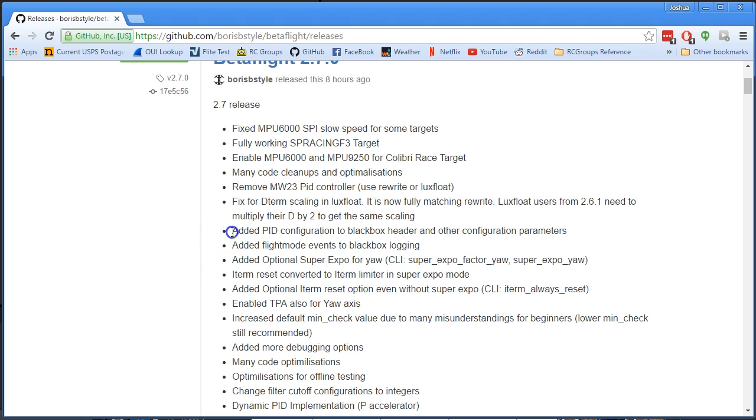There have been some improvements to Blackbox. The PID configuration information has been added to the Blackbox header along with other configuration parameters. This was a feature requested some time ago — the ability to dump your PIDs into the Blackbox header so you have them every time. It's just a little bit of data at the beginning of the file. There are now additional configuration parameters in your Blackbox header, so you won't have to keep copies or do other things to remember what your PIDs were when looking at your Blackbox logs. The Blackbox viewer may not have been updated yet, so you may need to open logs manually to see this information.